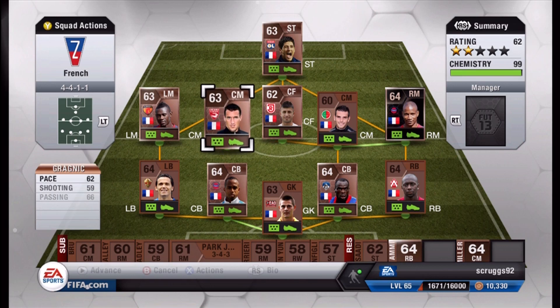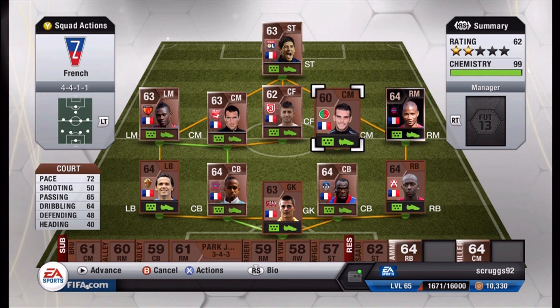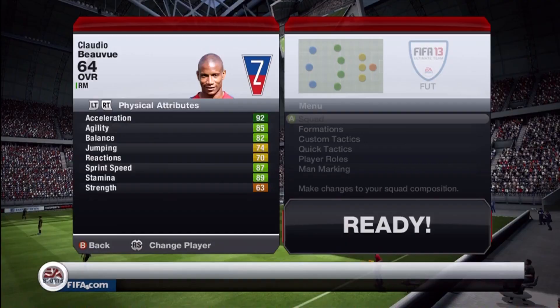Moving on to all the midfielders, they're all three-star skills. And then for the right mid — getting to him in a second — this is the informed version of him. The non-informed version is also 64 overall.